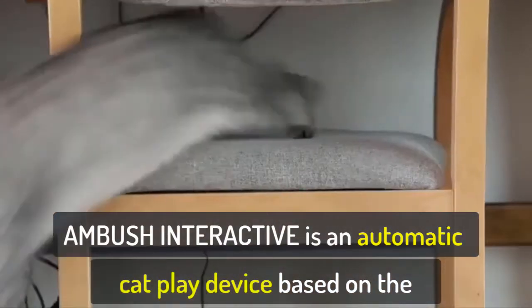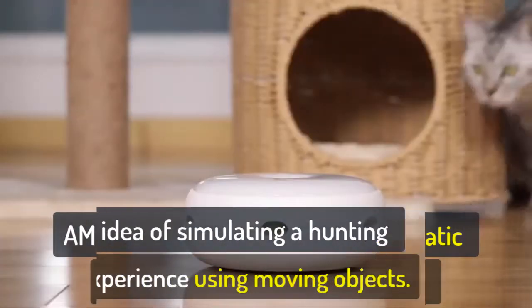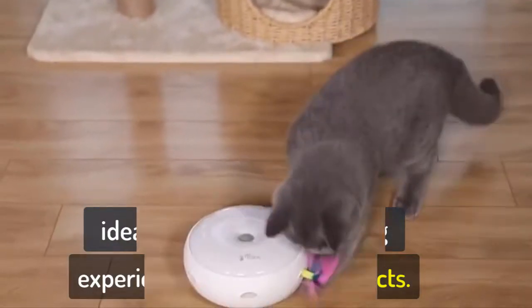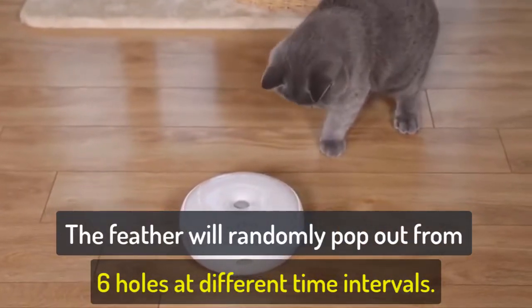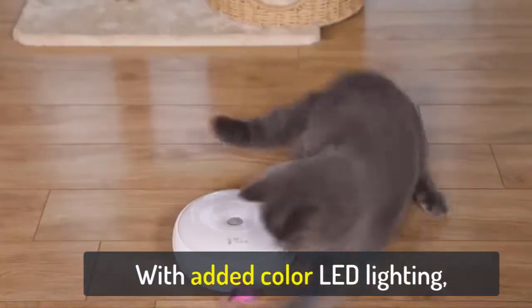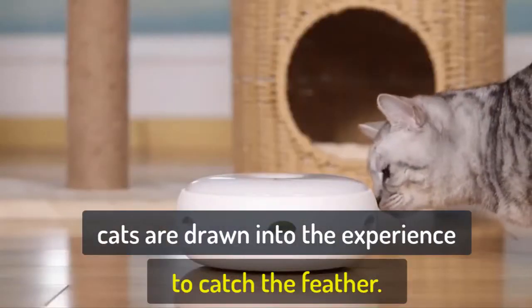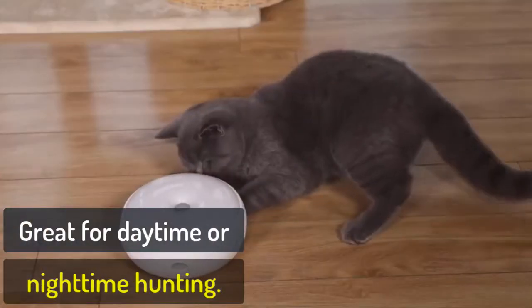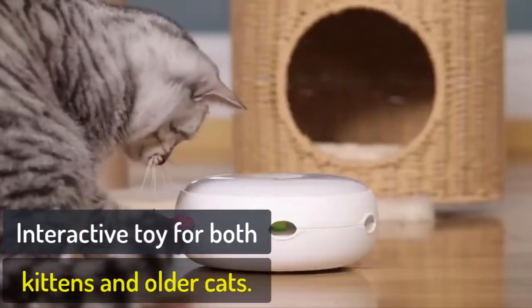Ambush Interactive is an automatic cat play device based on the idea of simulating a hunting experience using moving objects. The feather will randomly pop out from six holes at different time intervals with added color LED lighting. Cats are drawn into the experience to catch the feather, making it a great interactive toy for both kittens and older cats.